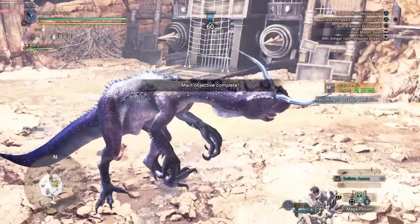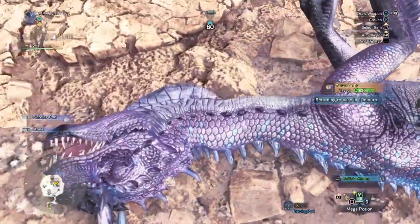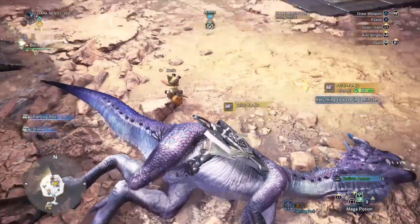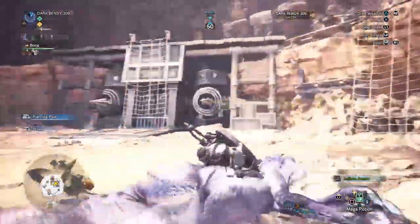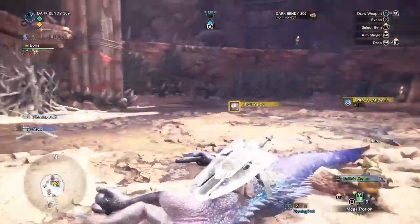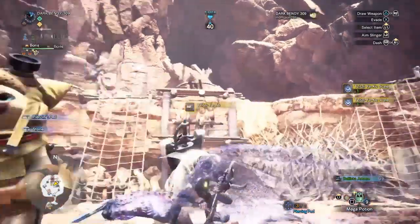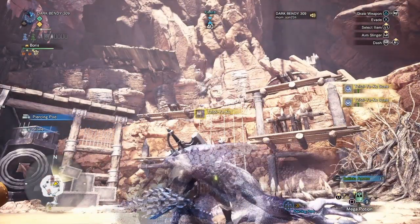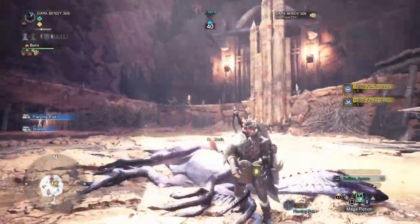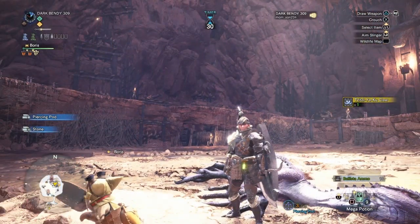Kuluyaku has been slain, and that, my friend, is how you do a quick hunt. If you want to grab materials from the monster, you can head right over to its corpse and carve its body. Anyway, that is the way how you do a first hunt. That's how you do a quick hunt — that's basically not a quick hunt.